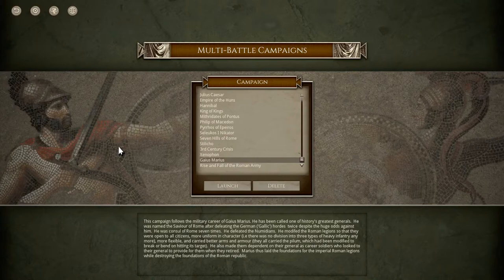He defeated the Numidians. He modified the Roman legions so that they were open to all citizens, more uniform in character — there was no division into three types of heavy infantry anymore — more flexible, and carried better arms and armor. They all carried the pilum, which had been modified to break or bend on hitting its target. He also made them dependent on their general as career soldiers who looked to their general to provide for them when they retired. Marius thus laid the foundations for the Imperial Roman legions while destroying the foundations of the Roman Republic.